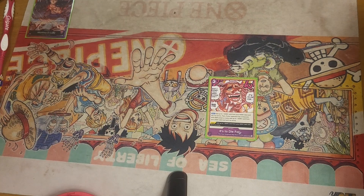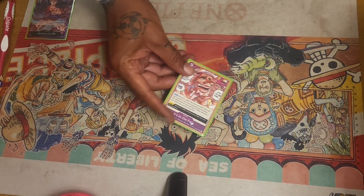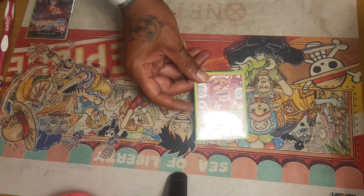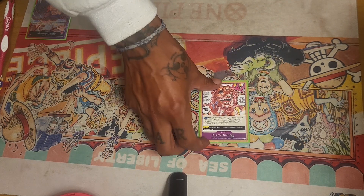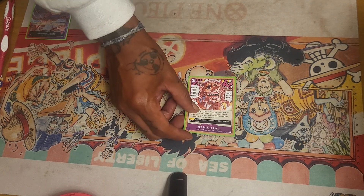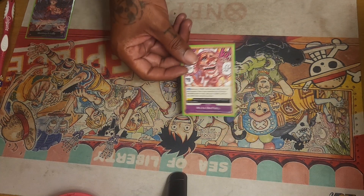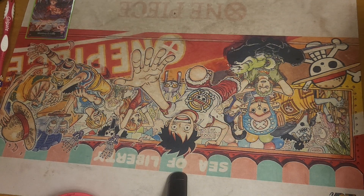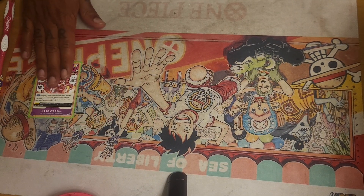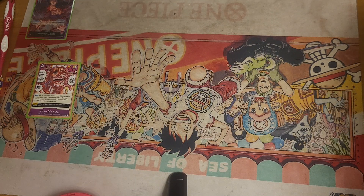This card can immediately take you from six Don to eight Don in a turn and allow you to use your leader ability. Even if your opponent cheated out a body — say they're playing Rayleigh and cheated something out on their first turn on four Don — you can play this, ramp two, and if you have another one in hand you ramp again, getting to eight or nine Don. It's a really good card that helps this deck get up there really really fast.